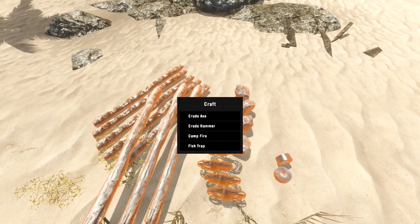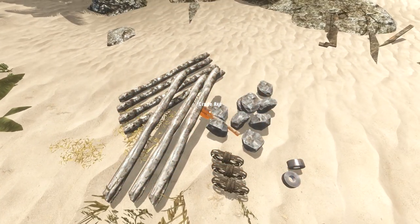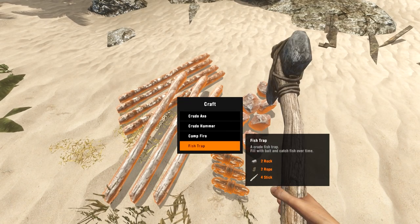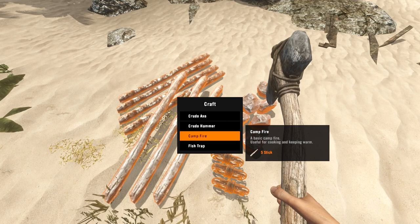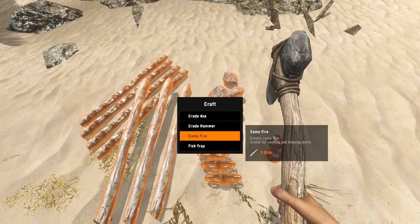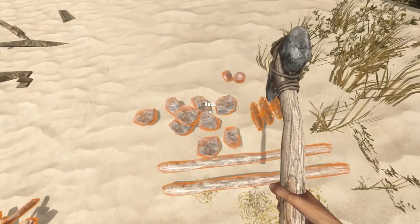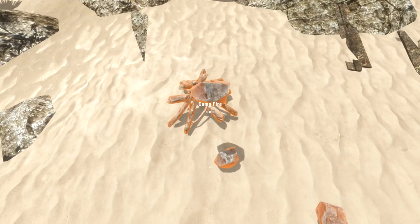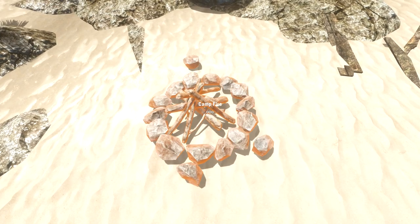Alright, let's see what I can make. Crude axe, campfire, fish trap — say what? A crude fish trap you fill with bait and catch fish over time — that's pretty cool! I like to do my own fishing though. We don't have enough rocks to make... oh no. And then we upgrade it from there. Fire pit — nice! And then what do we need for the fire spit?